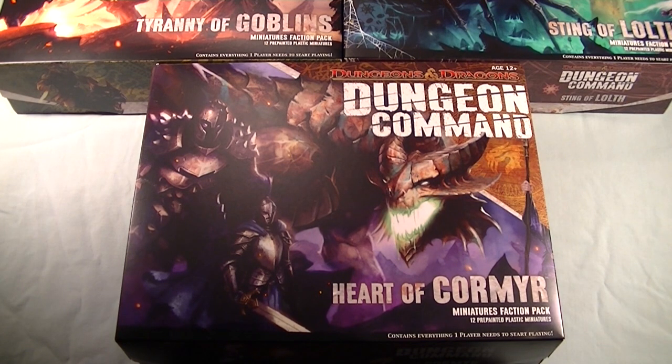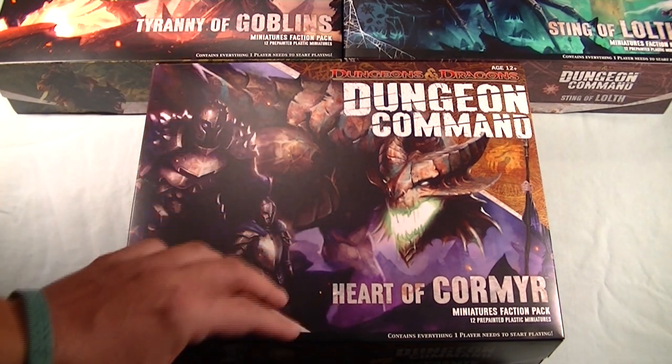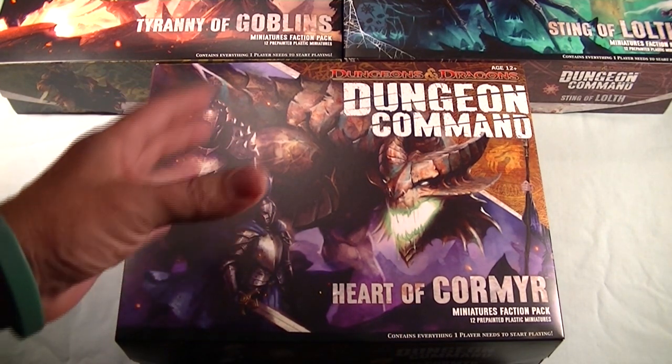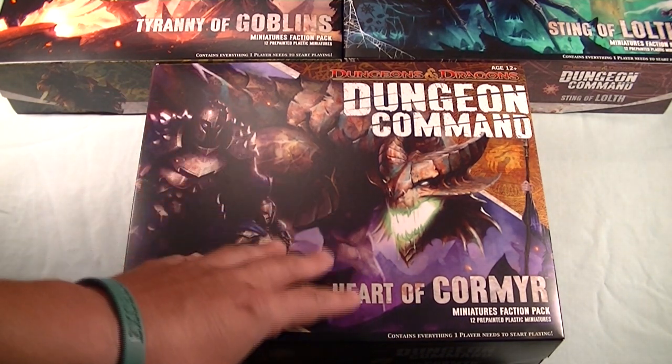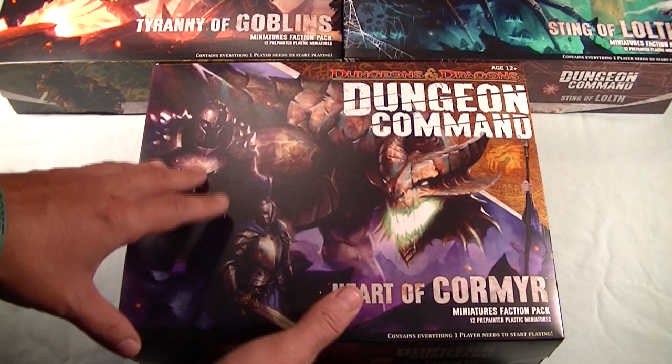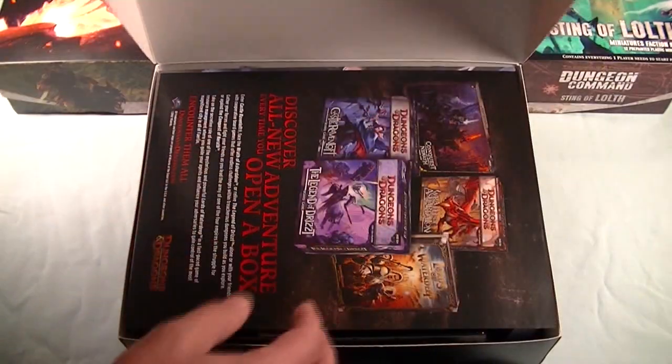Let's see what we've got in the box for Dungeon Command, and we're going to use Heart of Cormyr as an example. There are three sets that are currently available: Heart of Cormyr, Sting of Lolth, and Tyranny of Goblins. But as an example, let's just take a look at this first set.